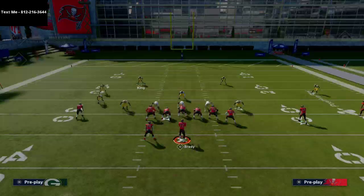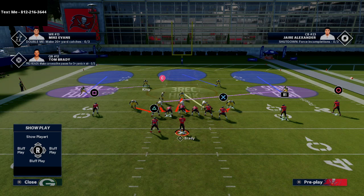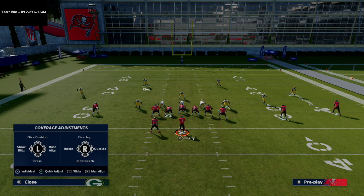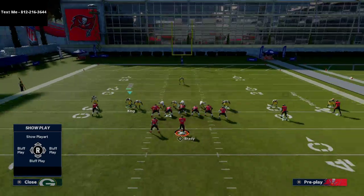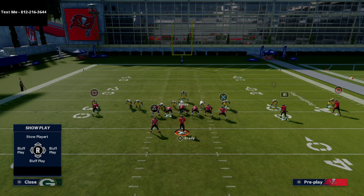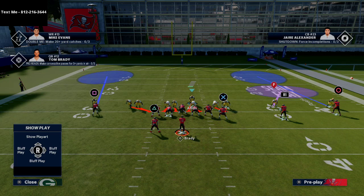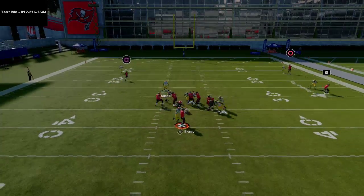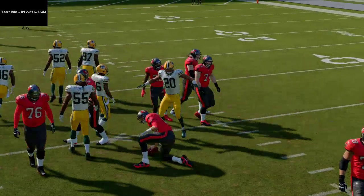Another option is running this from zone coverage — blitzing all linebackers out of a zone. All you do is un-base the line, show blitz quickly, grab the safety that's not down, shift opposite, crash it out, and now you're sending seven against seven. You should get one free — see that edge pressure. You also have a chance to get A-gap pressure as well.